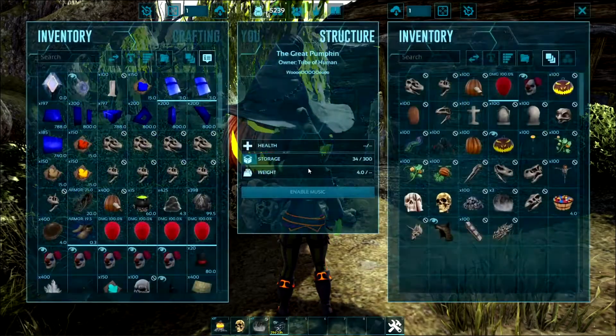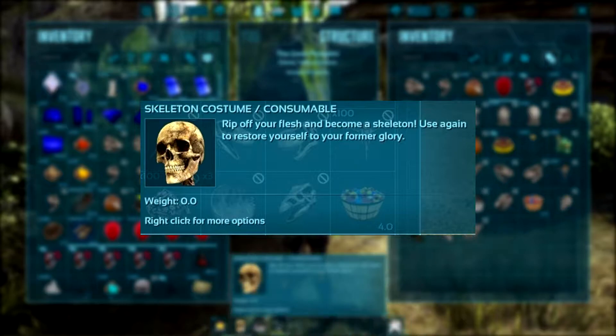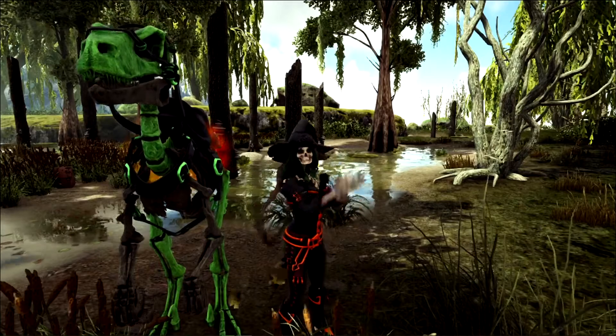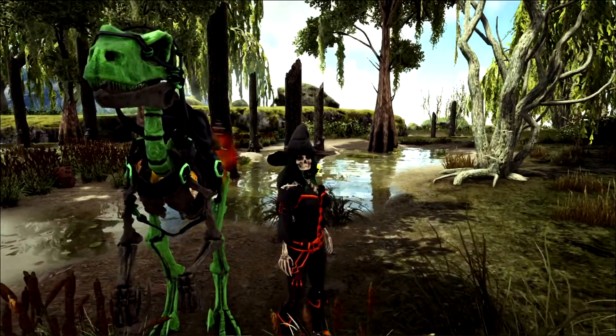Feeling left out? Worry not, because I've got something that will tickle your funny bone. Inside, you'll find a magical skull with the ability to dissolve the flesh straight off your bones, allowing you to blend right in with your bony friends.